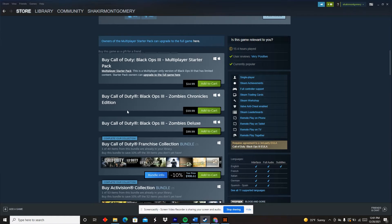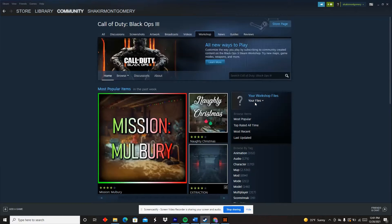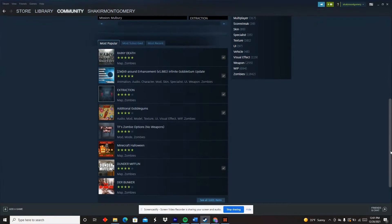Once you've bought the game, all you want to do is go to the Community tab and click on the Workshop tab. From there, you just want to search in the search bar Black Ops, and once you see it, just click on it, and it'll take you to the Black Ops Workshop. And this is where all your mod tools and mod maps are.